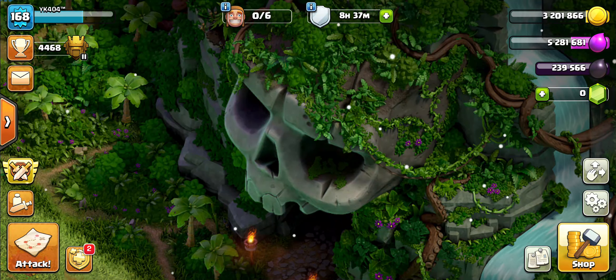Usually, personally when I do it, what I do is I zap out any inferno that has a nearby air defense, so I get good value. Then I funnel using my heroes on one side, funnel using a baby dragon on the other side, and send my stone slammer in for the base.